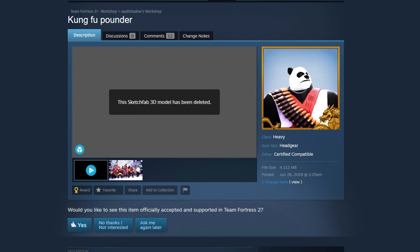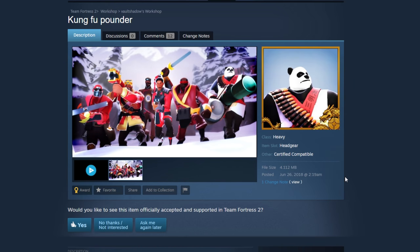The Kung Fu Pounder — the 3D preview's been deleted so this must be a pretty old one from 2018. But you would literally just be a full panda Heavy — that would be really funny. I'd really enjoy running around as a whole panda Heavy with like the Huo Long Heater. This might surprise you guys, but I think that would be a dope loadout. I'd restrict it to Halloween, but imagine looking out on the map and seeing a panda running full speed with a minigun. I'd love to die to the panda Heavy. Stamp of approval.